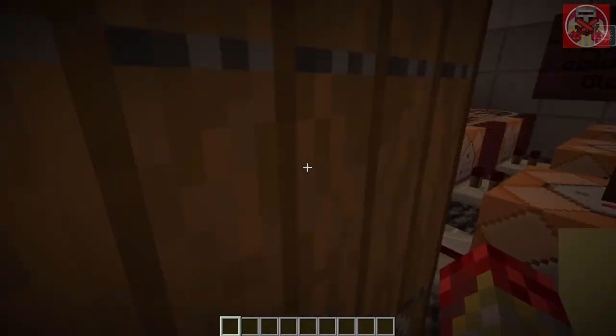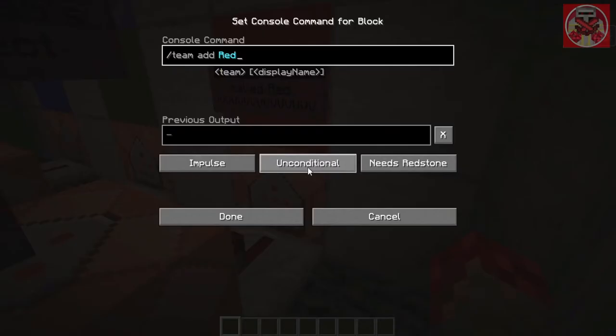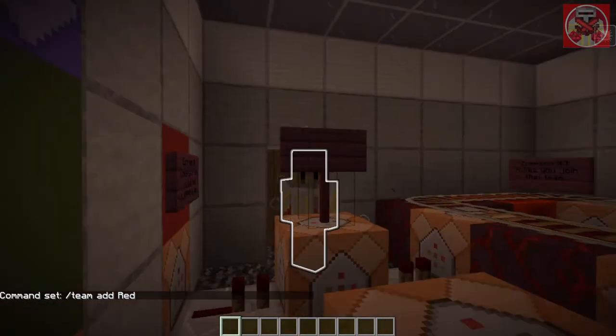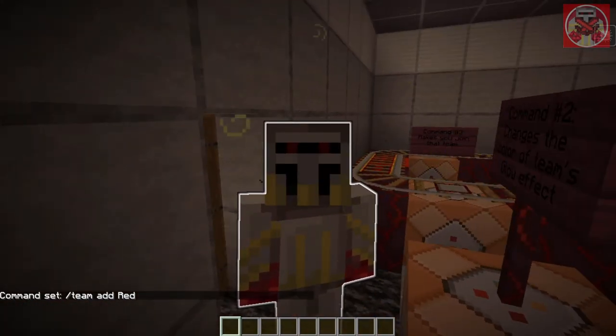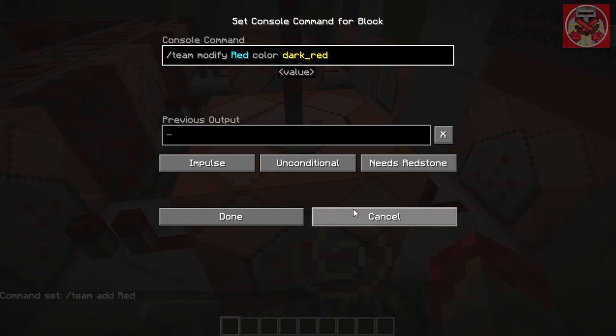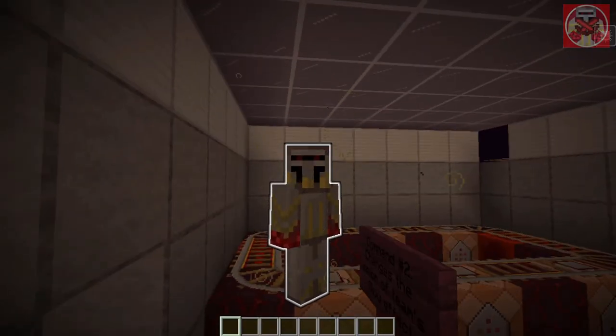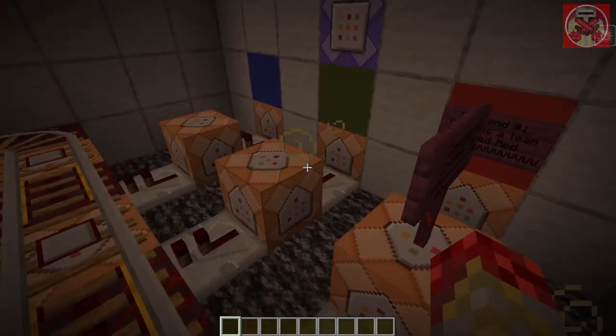Now I'm going to show you how the commands work. This first command is basically just '/team add red' for example. The second command is the one that makes the glowing effect change color — it's '/team modify red color dark_red'. That's how you change the color. Then this last one is simply '/team join red [player]', and that's how you get the color glowing effect.